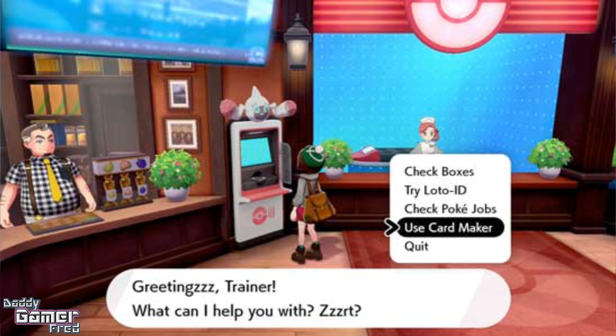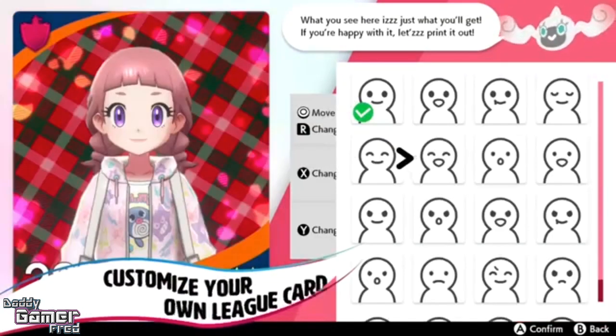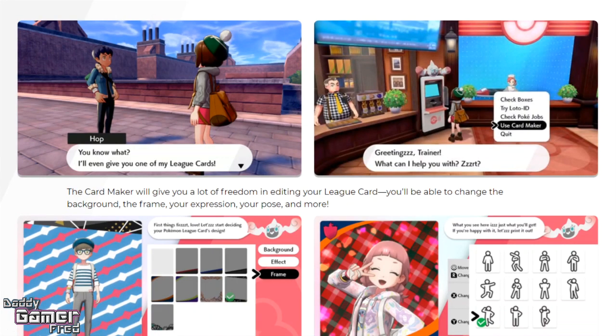It looks like that's Rotom talking inside of the Pokémon Center. One of the things shown on the menu list includes: check boxes, try the Loto-ID, check Poké Jobs, and also use the Card Maker. So it looks like inside of the Pokédex or on the Rotom, we're going to be able to make our league cards there.